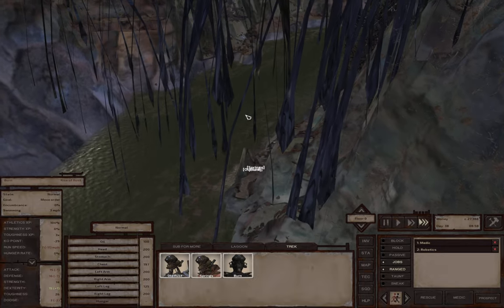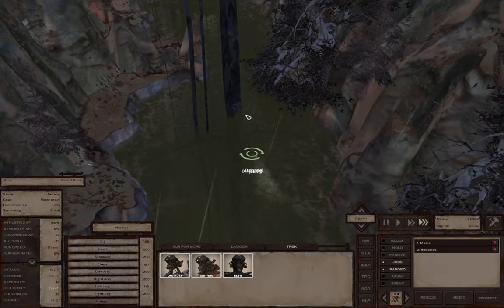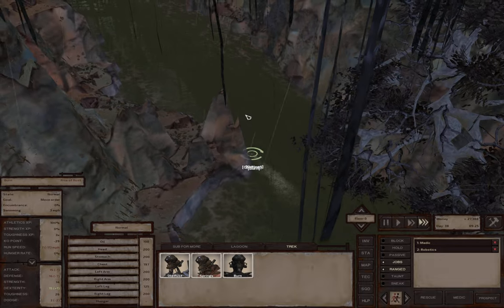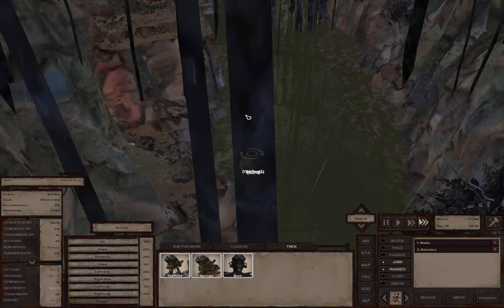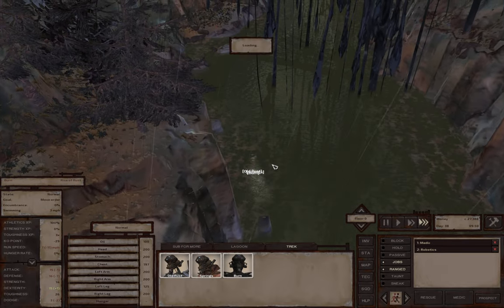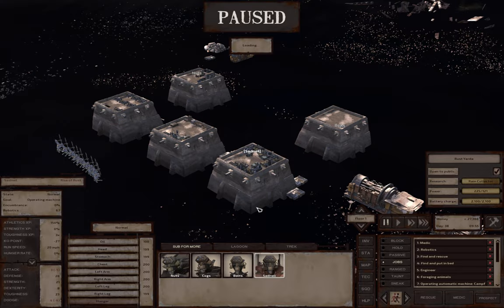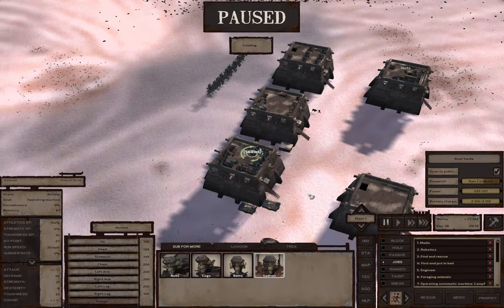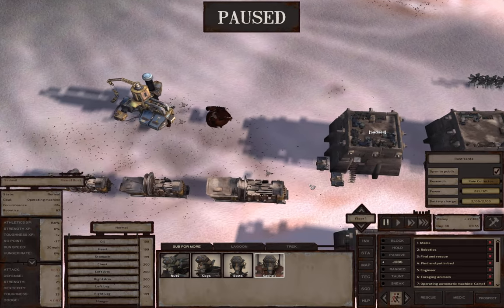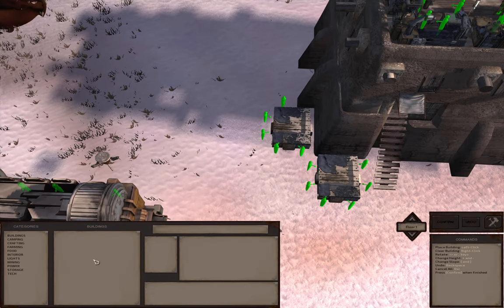We'll get Byrne out and home. I think we'll set up an armor smith back home. Maybe we can get Sad Neil onto that right now. We don't need to put an armor smith in a building, so I'm not going to. I don't think we've finished researching it to be honest.